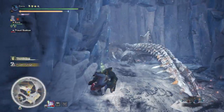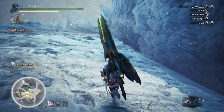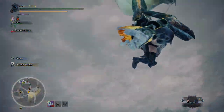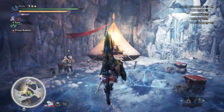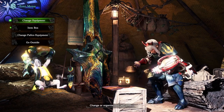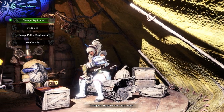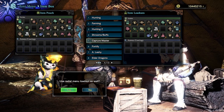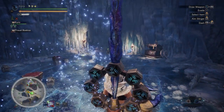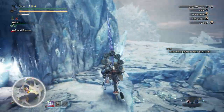Wait — is he crawling? Oh my god, we did it! We actually did it! Do you know how nervous I was? I heard online that using a lance against Frost Fang is suicide. I really thought this was going to be close to impossible, but we managed to do it! I had my brand new Raging Brachydios lance, so that definitely contributed.